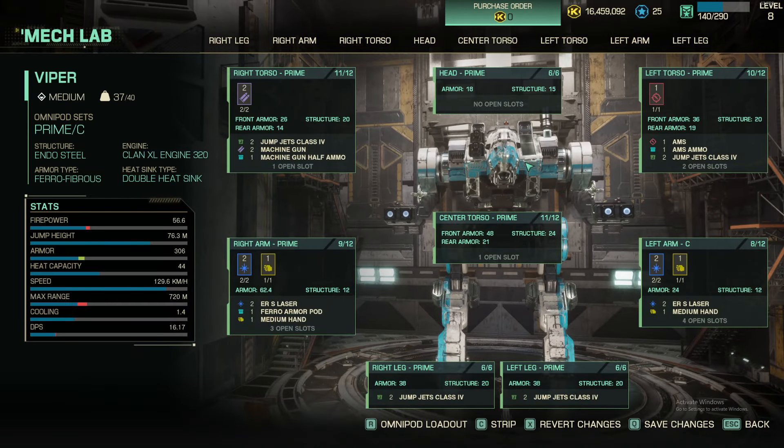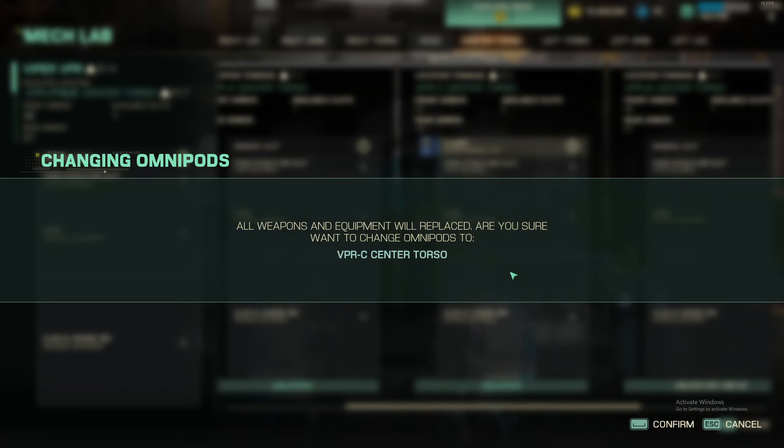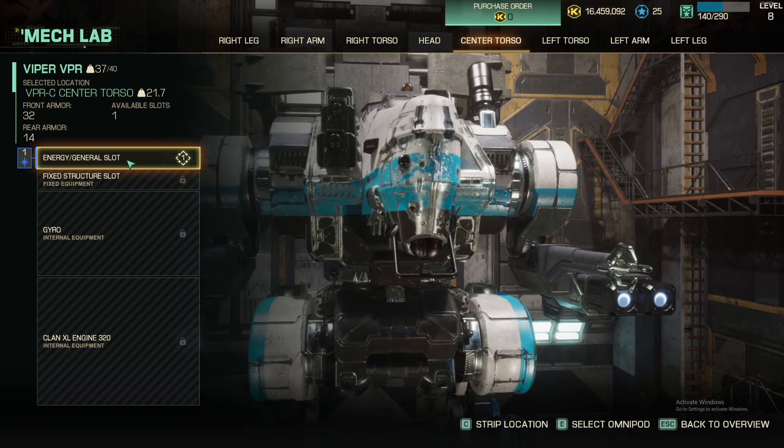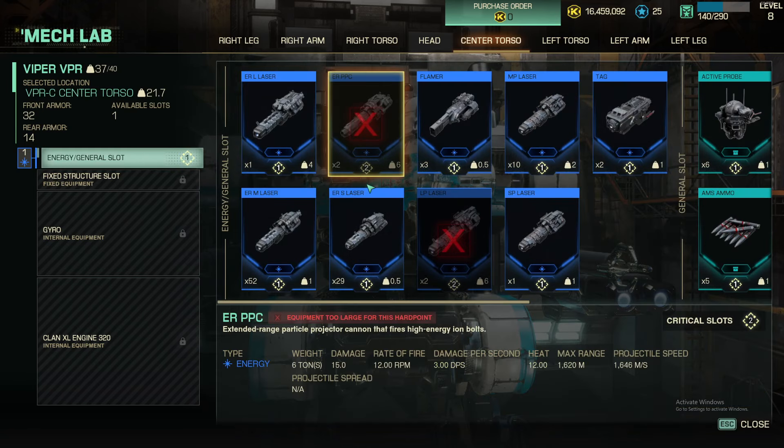Now we need to go to our center torso, hit E again, and grab the C. Get rid of the flamer, because flamers are useless. And ER small. I think you're starting to see something of a trend here.